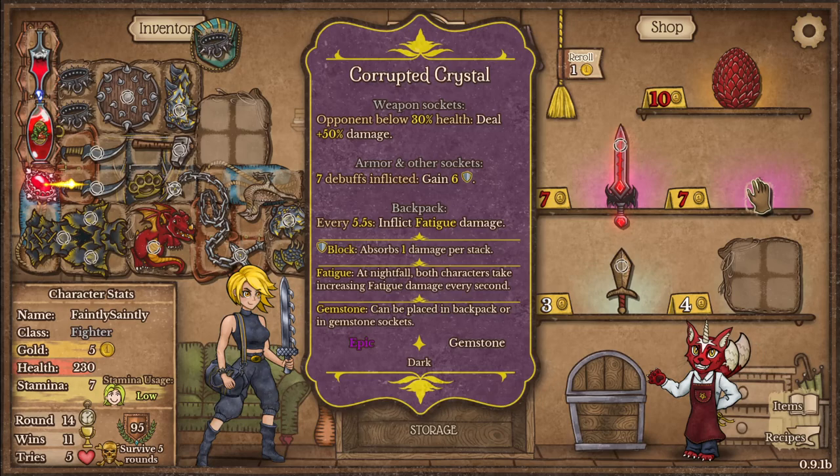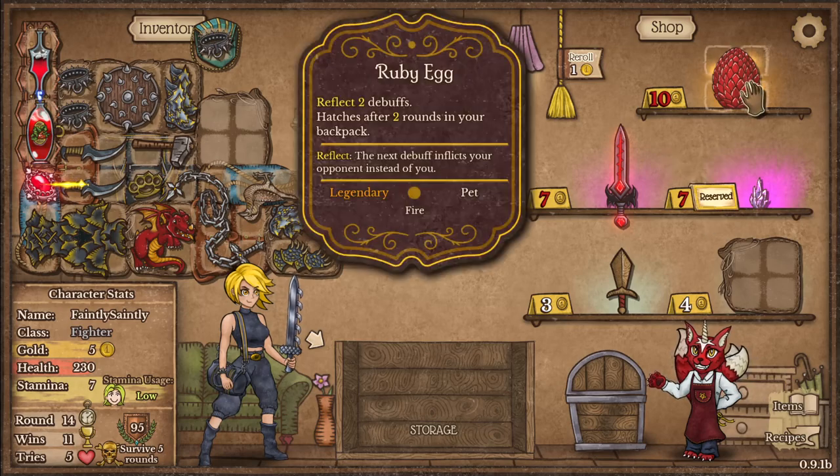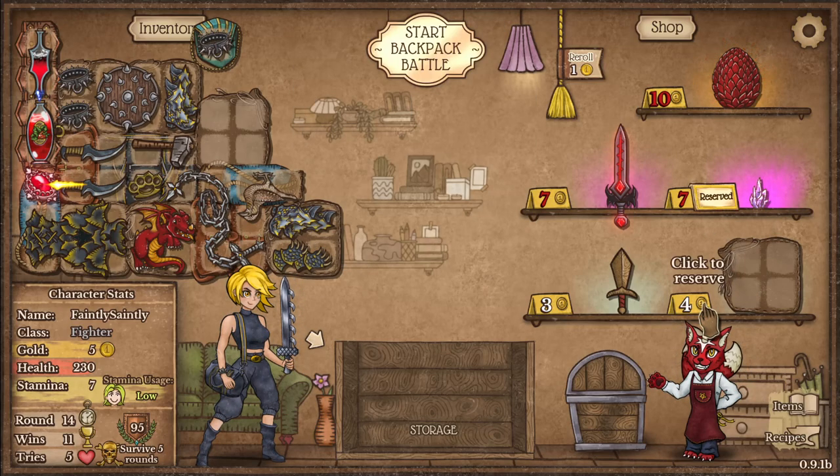Heal 50% damage when the opponent is below 30% health. Another dragon as well — we'll reserve that.